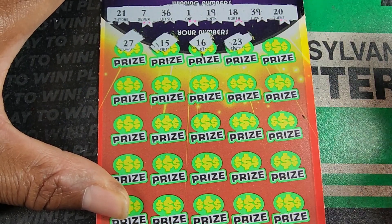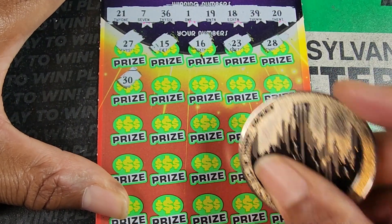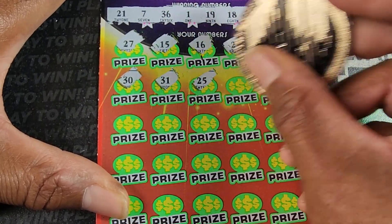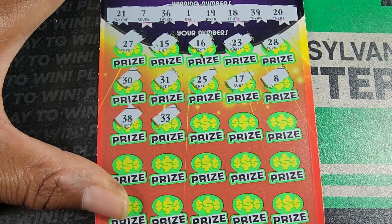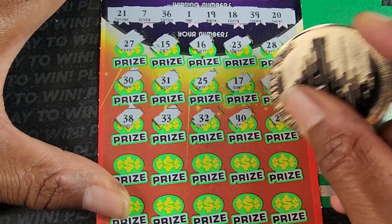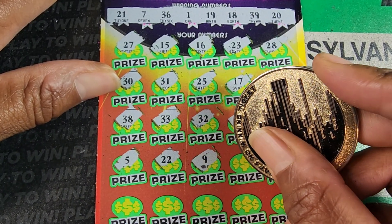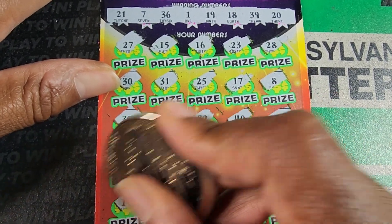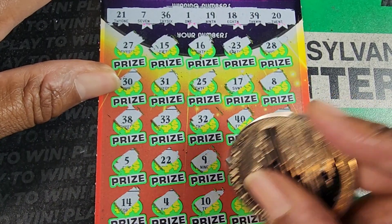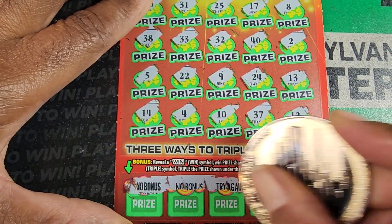15, 16 — not up there. 23, 28. 30, we have 20 up there. 31, we got 21. 25, no 5. 17 and 8. 38, 33, nope. 32, 40. 2, 5 and 22, no 21. 9, 19 and 39, 24, no 4s. 13. One more row: 14, 4, 10 — just that 20. 37. Last spot is 12. The Jedi section gonna bail us out again today like usual — not today. It is down to the final ticket.